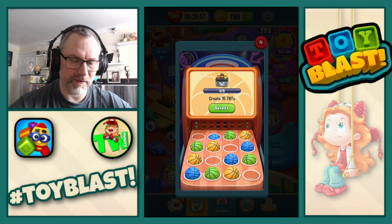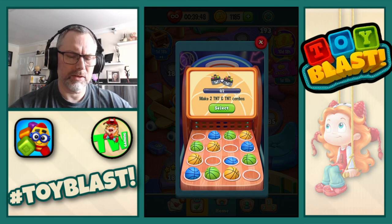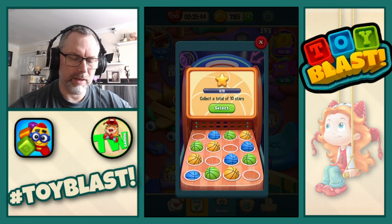Blue ones are: create 15 TNTs, win a total of four levels, make two TNT and TNT combos, and collect a total of 10 stars. I like win a total of four levels. Let's do it.